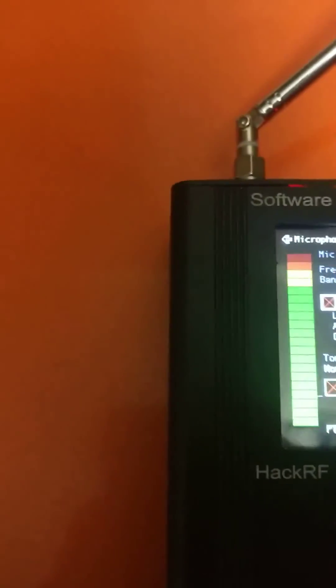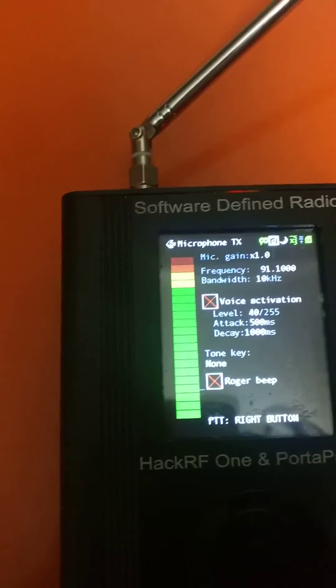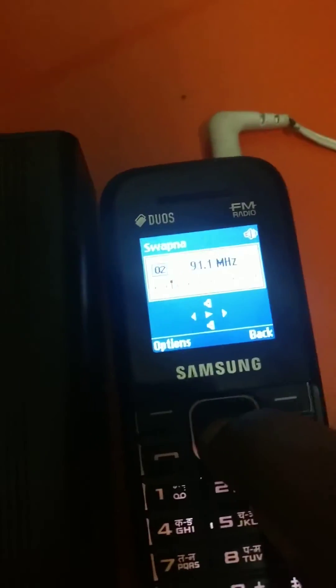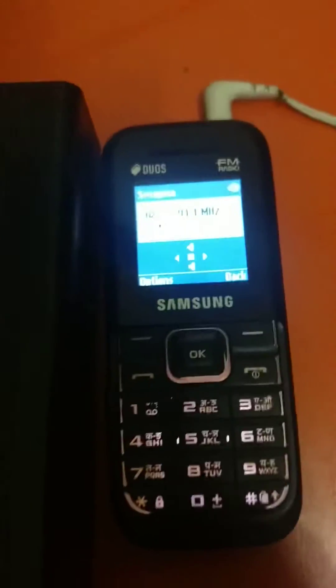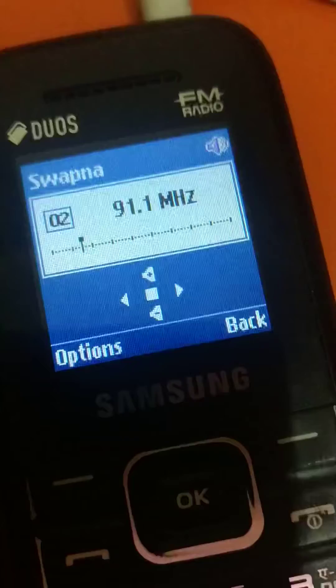We need to increase the mic gain for noise cancellation purposes. Now we are all set and ready. Let me turn on the live FM so you can hear the songs from it. Now you can see how we are going to hack into the live FM — I'm transmitting my own station. Hey guys, can you hear the FM on the live station? You can hear the voice on this mobile as I'm transmitting the signal.